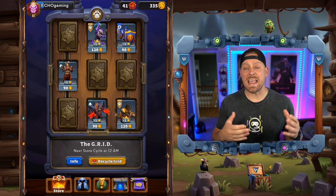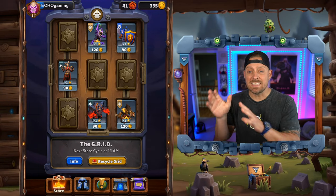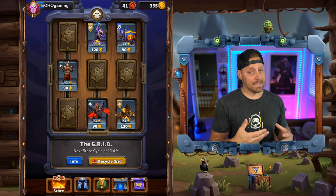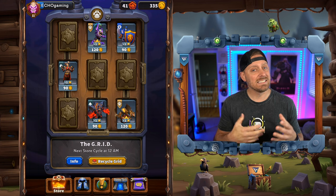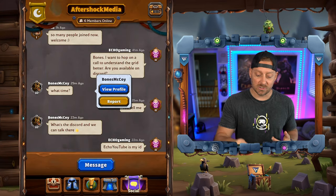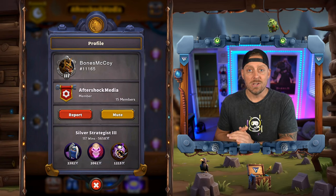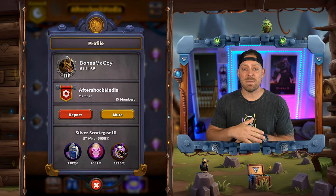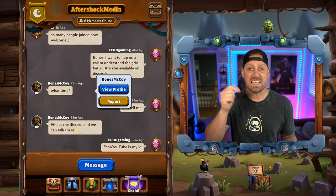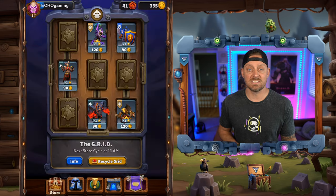One of the most common questions I've been asked lately about Warcraft Rumble is how does the grid work? It can be kind of confusing and difficult to understand, and it's difficult to share the information in text in your clan chat. So today I hooked up with Bones McCoy over a call and he gave me all the details. Bones McCoy and I are part of the Aftershock Media Guild inside of the game.